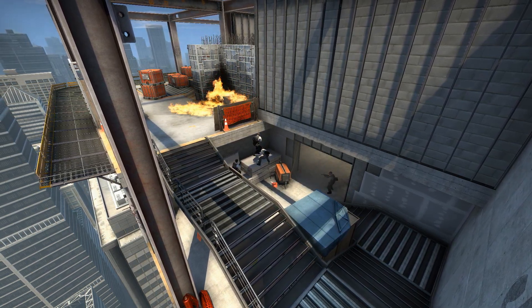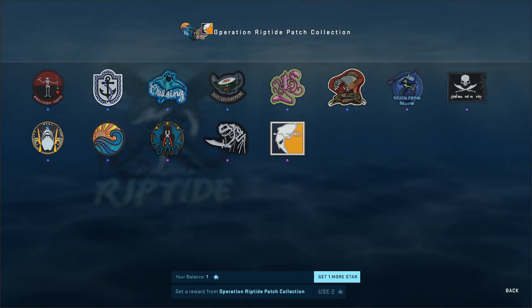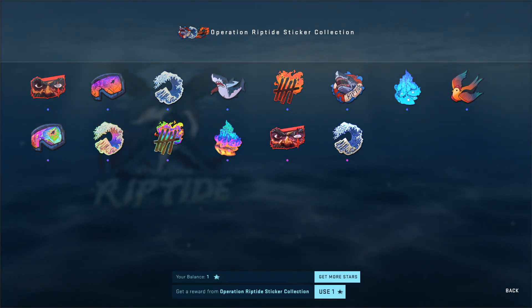Besides that, the other main stuff — stickers, agents, all that good stuff — is very similar to the past two operations.